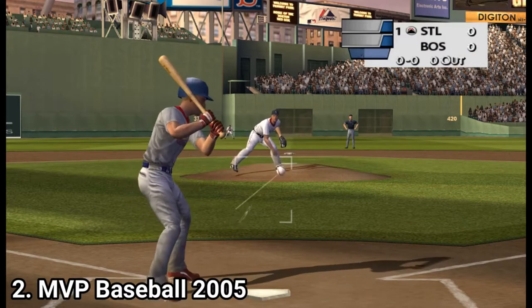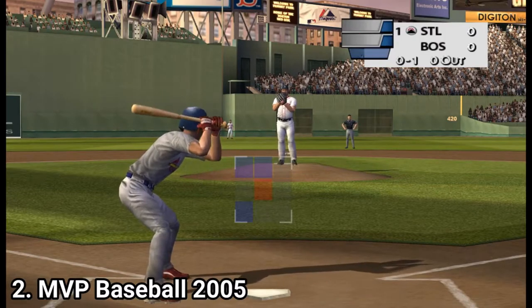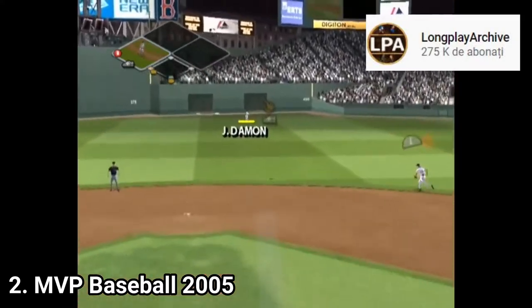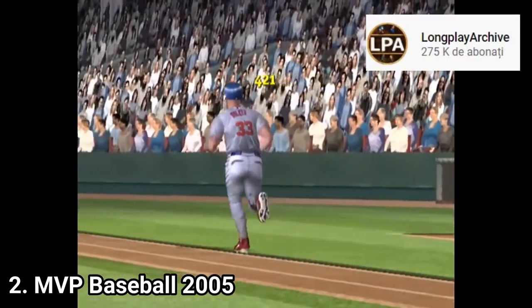As for MVP Baseball 2005, my untrained eye needed to look up on Wikipedia what is new. MVP Baseball 2005 brought subtle changes to the MVP 2004 formula, including a hitter's eye system with color codes that helped players identify pitch types out of the pitcher's hand, as well as an owner mode.